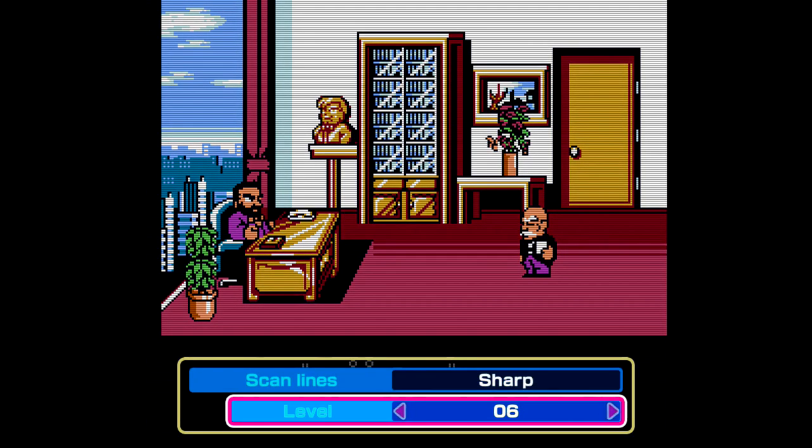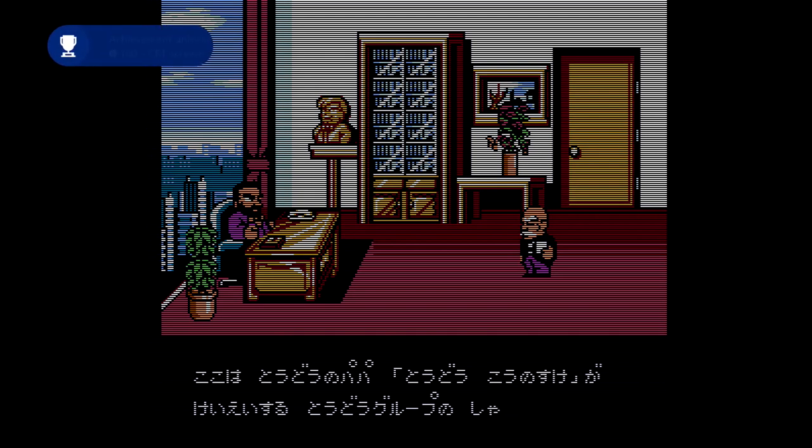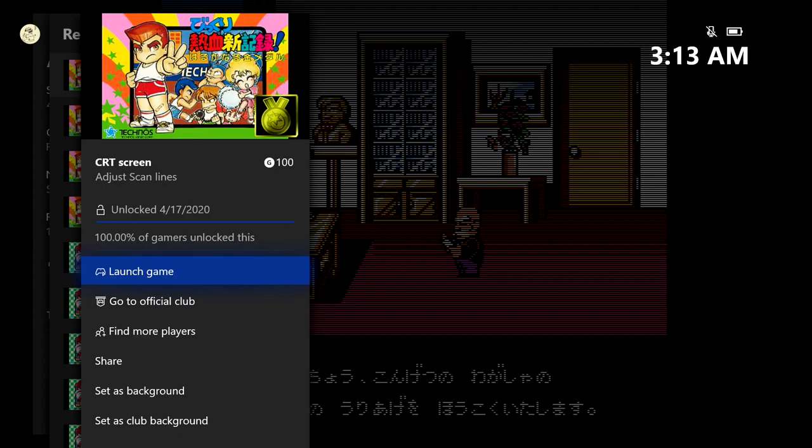Just change the level or the scanline filter and then back out to confirm. Once you are back out on the previous menu, the game should save your settings and give you the achievement. 100 gamerscore, and that's all there is to it.